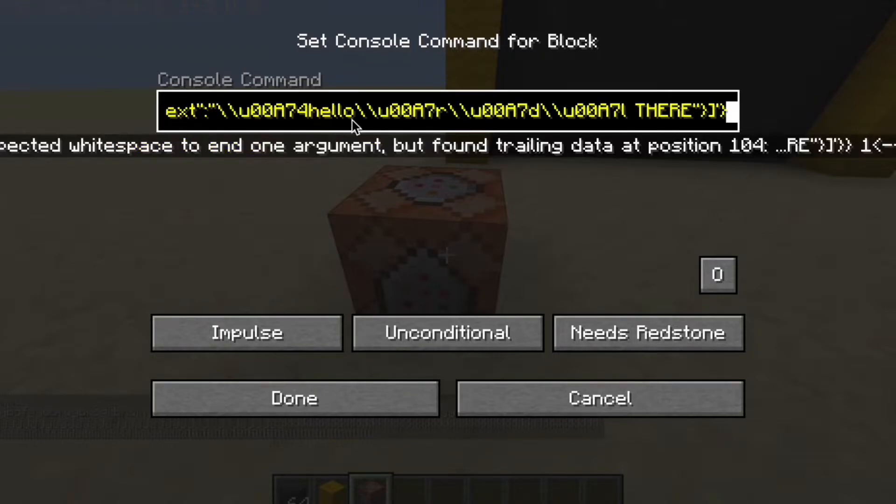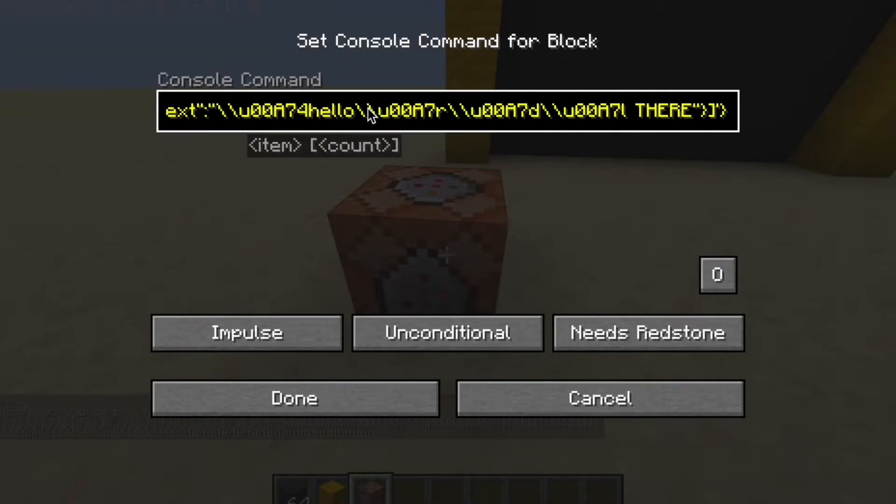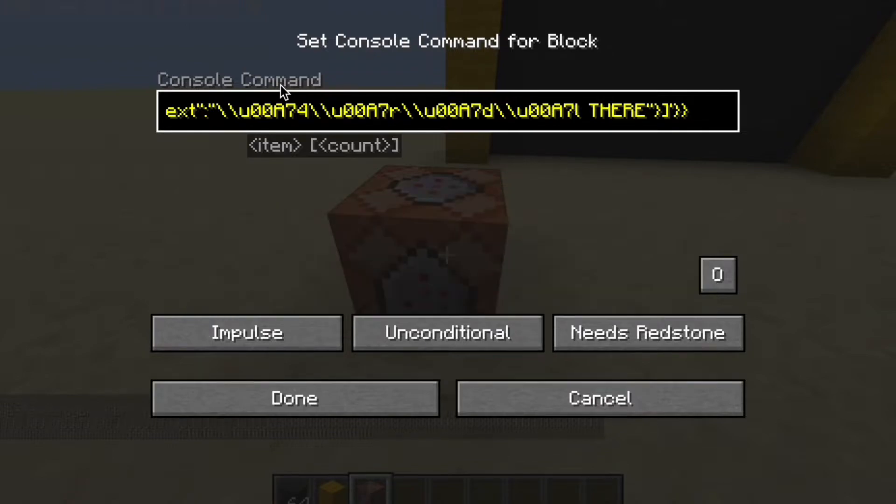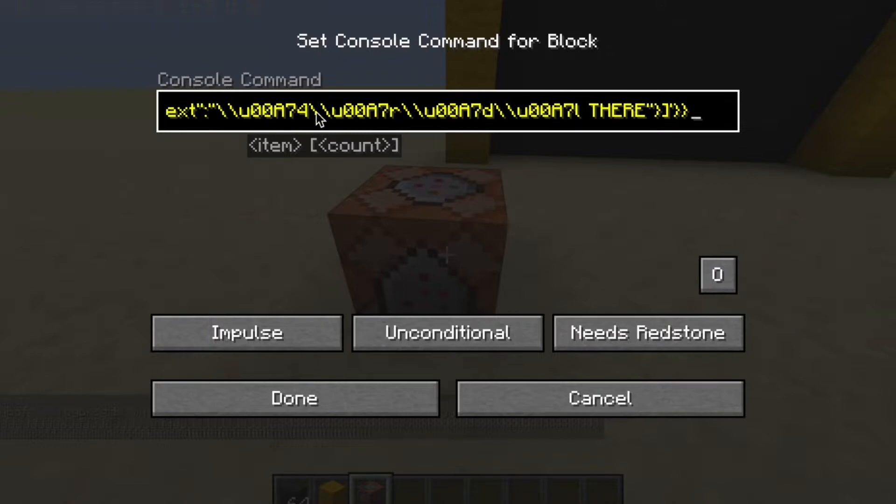Name tag solution — this solution works really well and it's effective. People think you cannot do name tags with two-colored text, but you actually can, no problem. As you can see, it works by using the command backslash U00A7, which is the equivalent of the paragraph symbol. It only works in Java Edition — it probably doesn't work in Bedrock. This is the best example of how you can have double-color text in Java Edition.